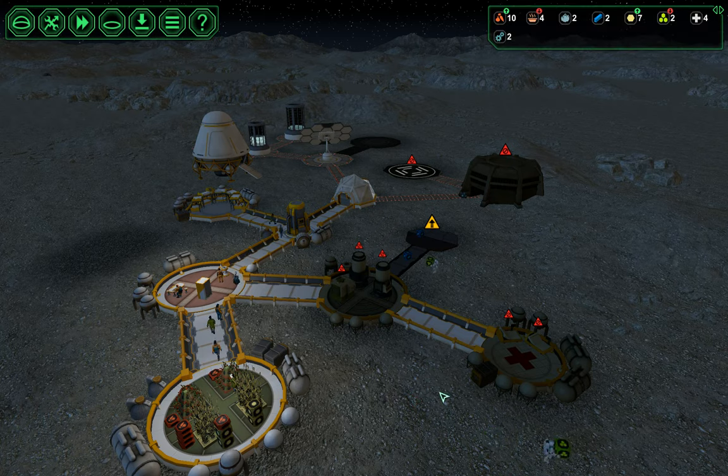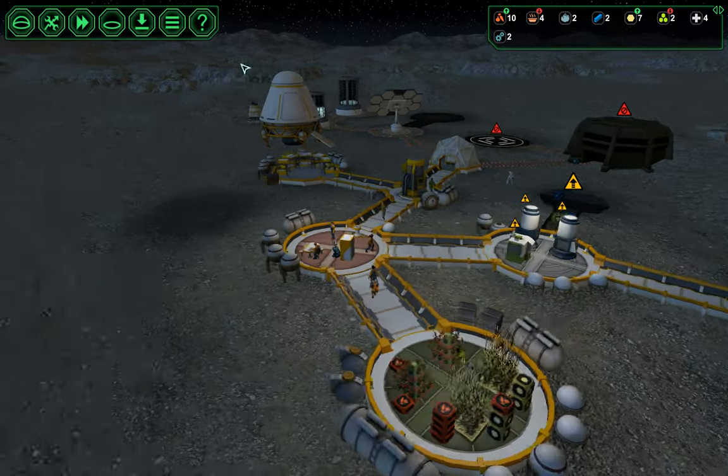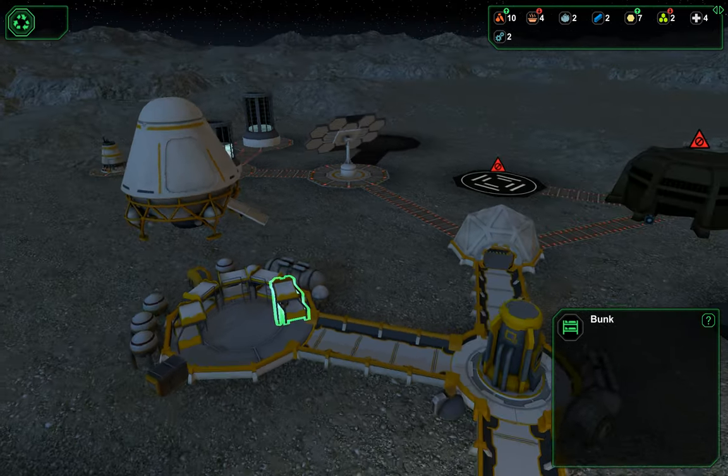I thought I had plastic — we do have two plastic, oh they're bringing it. Our workers are up, let's turn the plant back on so they have something to do. Our engineer is Elsa — Elsa, you just got here, you don't get to sleep in, get to work!